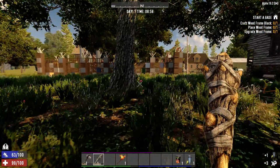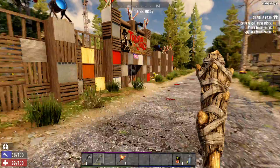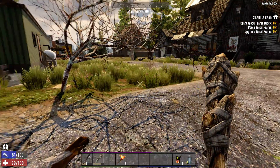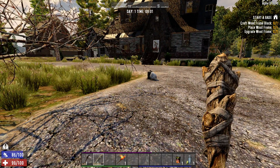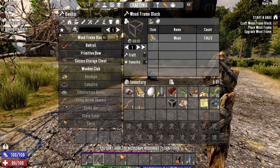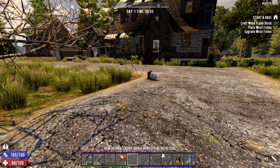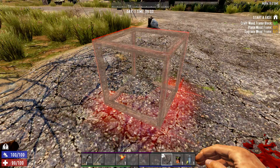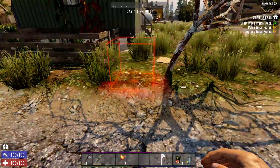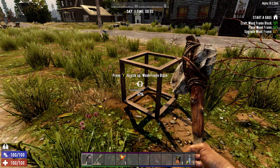Oh my gosh — is that the trading outpost? Sure is, look at that! Okay, I'm not going to go in there yet. I want to get the quest so I get the experience. So we got to craft a wood block — okay, very simple. There we go, and then we need to place it and upgrade it. Let's rotate it, put it here. And then we upgrade it — oh, gather more stones, okay.